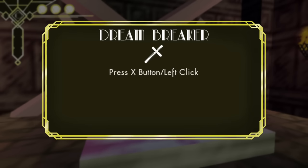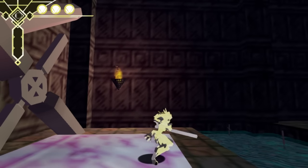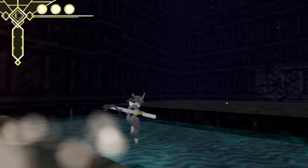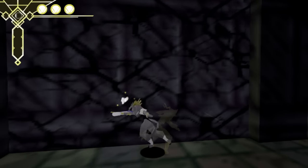And we've got the Dream Breaker. Press X or left click if you're on mouse. Attack freely while moving to vanquish foes. Hitting enemies will build up magical power. To use it, hold B button or F key to heal. So we've also got our heal here. And there's our weapon.